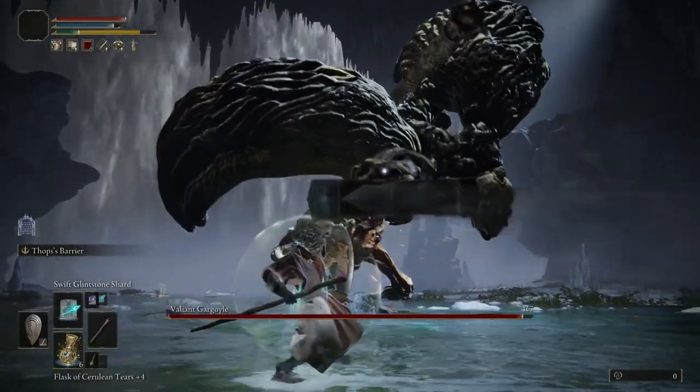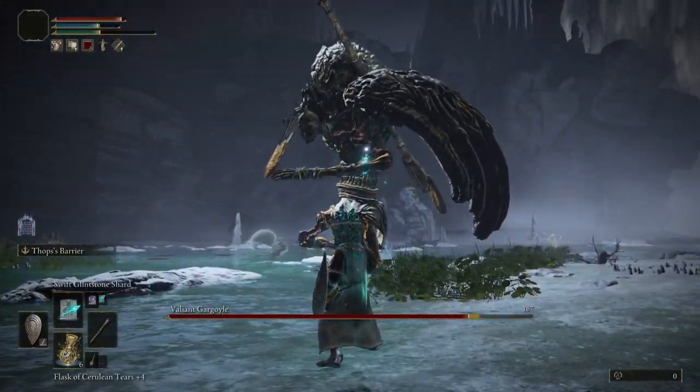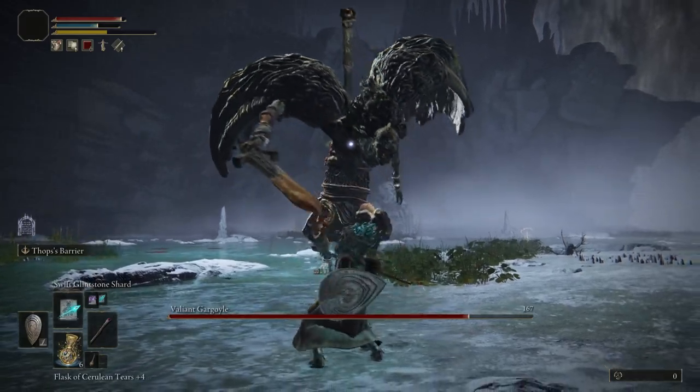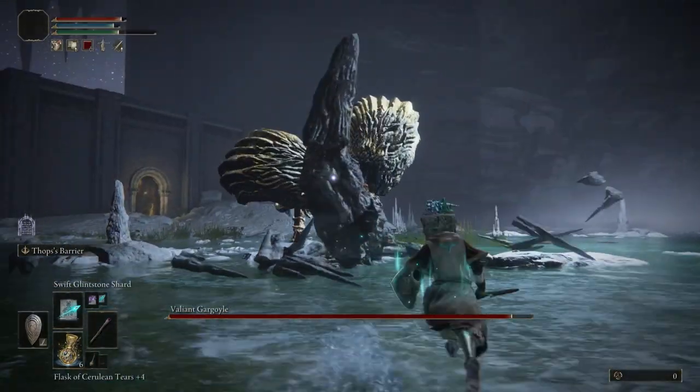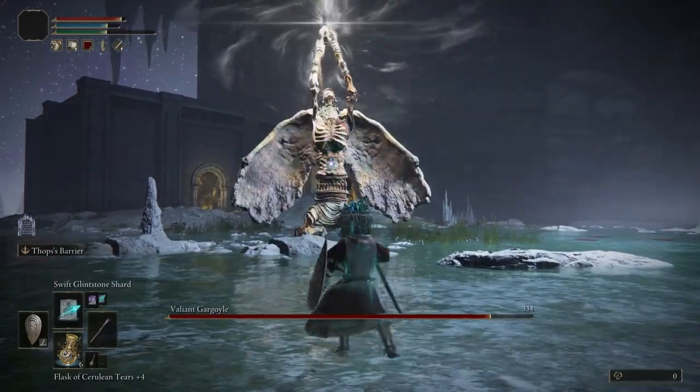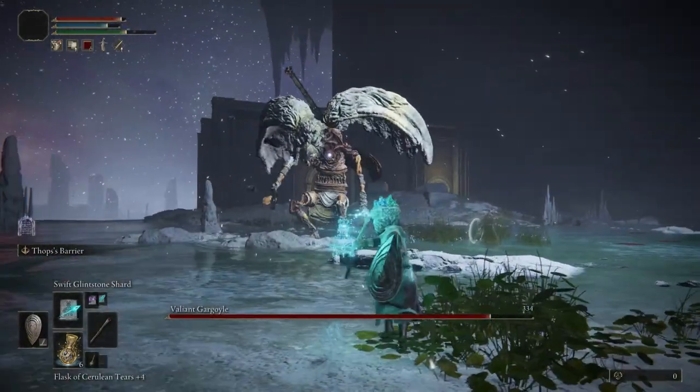To kick things off, we have the lunge performed by the first Gargoyle. The boss will pull back their sword before lunging forward towards your character. You can either block this attack, roll, or run towards the camera and out of range. Take care when running though, as the attack reach is longer than you think.